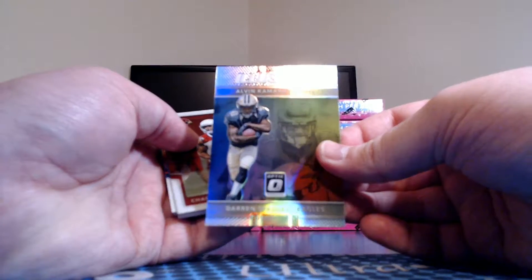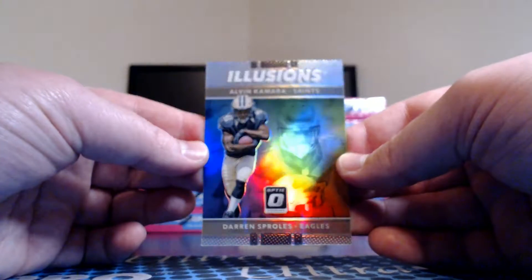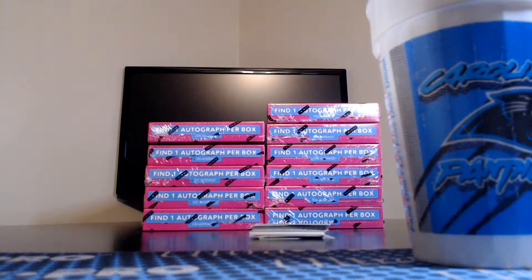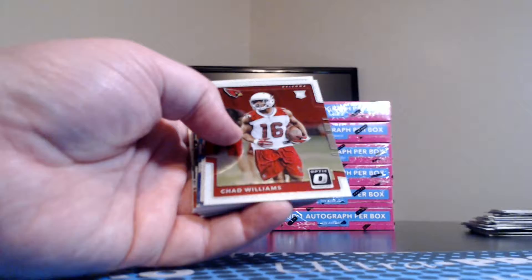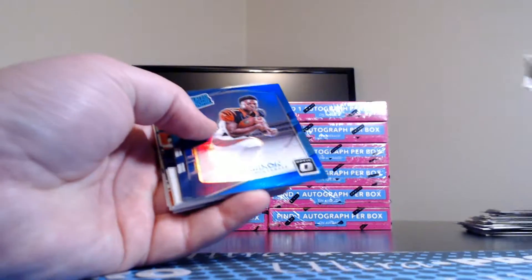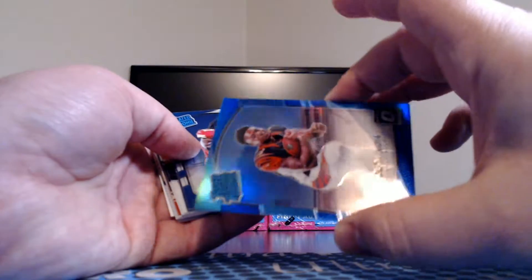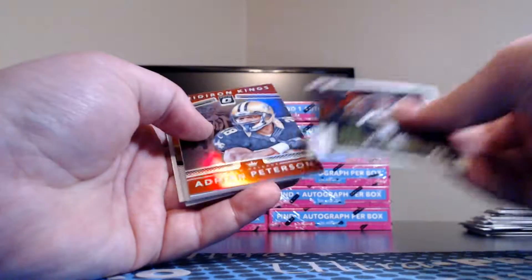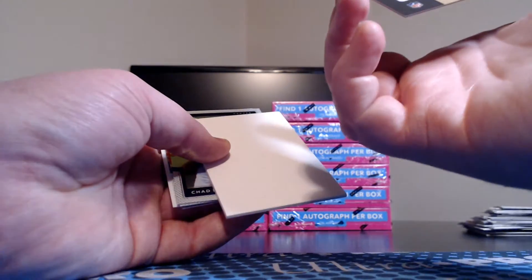Illusions: Darren Sproles and Alvin Kamara. We'll do a dice roll — one, two, three goes to the Saints; four, five, six goes to the Eagles. Non-numbered version. That is a six, so that one goes to the Eagles. Chad Williams base rookie again. Blue Joe Mixon to 149 — rated rookie for the Bengals. 22 of 149 Kareem Hunt rated rookie. Gridiron Kings Adrian Peterson — this is like the one we pulled the superfractor of — 46 of 99 red. Chad Kelly base rookie. Jordan Leggett base rookie with a Marshawn Lattimore — pretty nice one for the Saints. Running for defensive rookie of the year. The Saints this round went to Chrome Card Brad — that's PC for him.